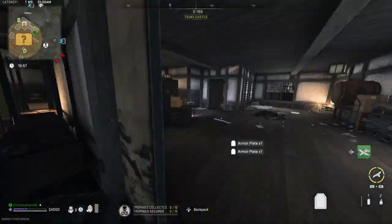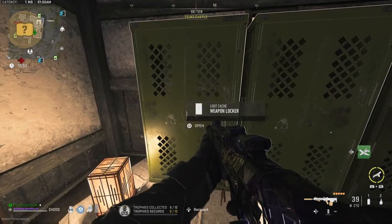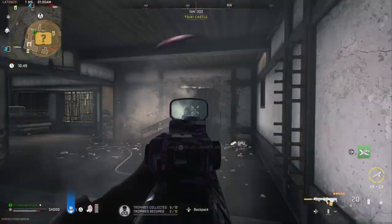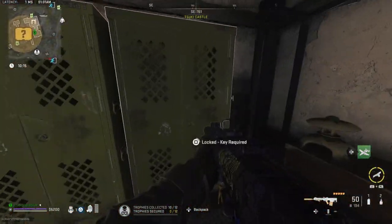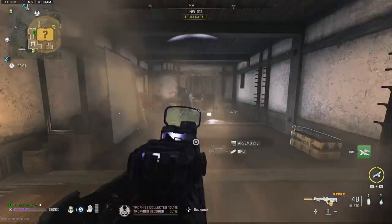Took my time to clear out the AI, and when I got to opening the first weapons locker I was really surprised — I got a GPU first try. I was really unsure if I should spend the last use of the skeleton key on another locker. Luckily I did though, because I got another GPU and had doubled my skeleton key.